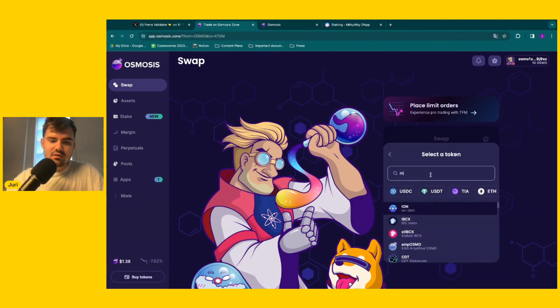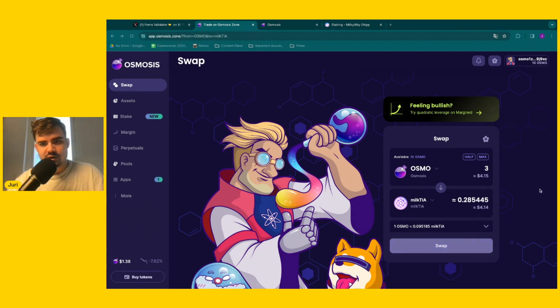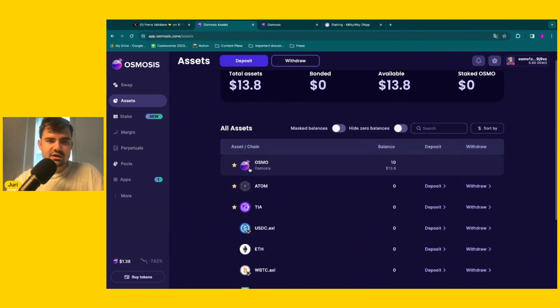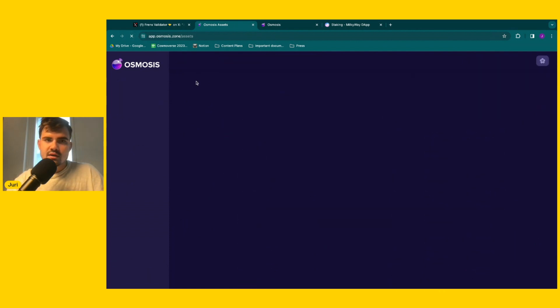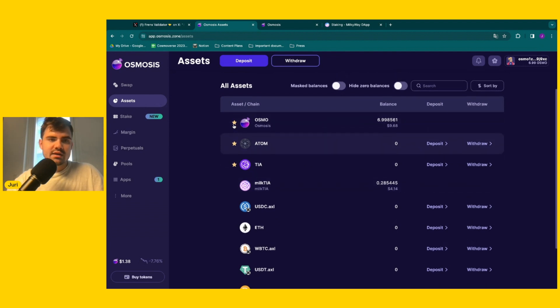Currently I have 10 OSMO and I can swap it into milkTIA. MilkTIA is nothing else than the staked representation of Celestia. So essentially, let's say we trade 3 OSMO against milkTIA — what we essentially do is buy a staked representation of TIA, which comes to 0.285 milkTIA. Let's swap it real quick. The transaction was successful. Now I have 6.9 OSMO and 0.285 milkTIA.